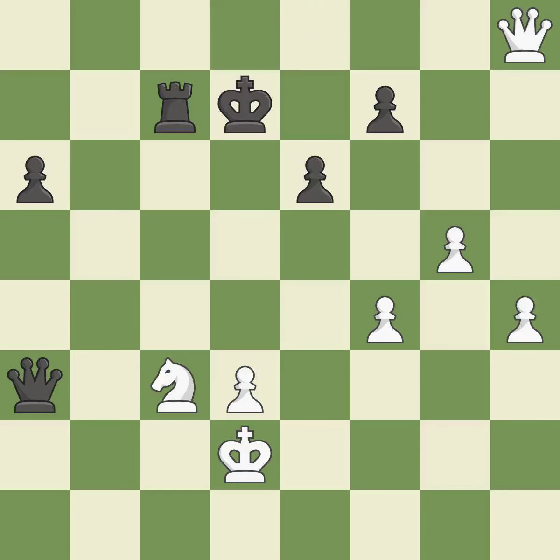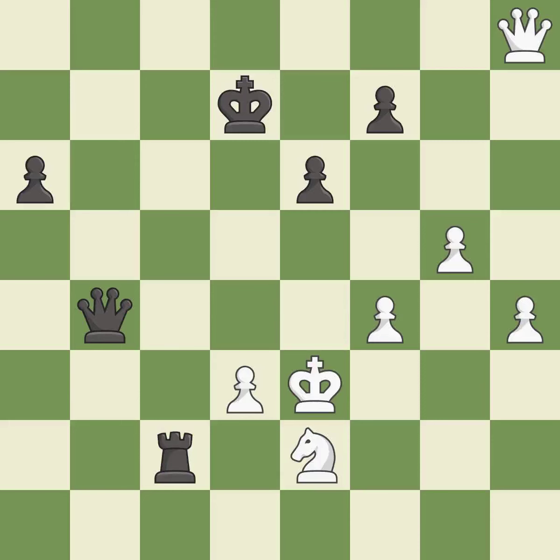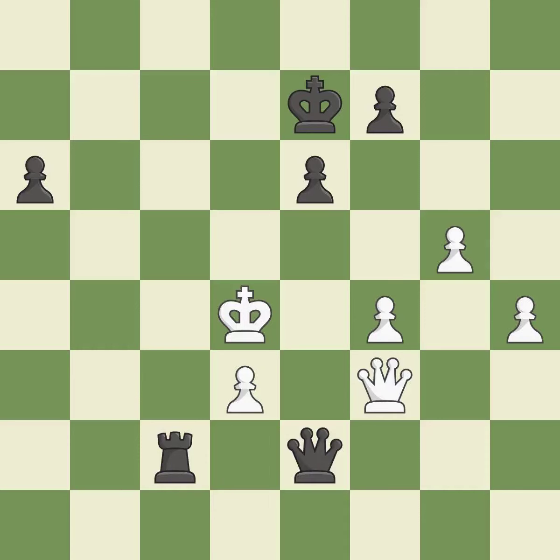This ignores a better way to evade the check from the opposing queen — it is an inaccuracy. Only one move worked there, and this wasn't it — it is a mistake. This took advantage of a mistake and black now has a winning advantage — it is a great move. This steps away from the checking queen — it is excellent. This is the way to win a pawn — it is excellent. This steps away from the checking queen — it is good. This is the way to win a knight — it is best; a very strong play. This captures a vulnerable knight — it is best. This threatens to win a pawn — it is excellent. This evades the check from the queen — it is best.